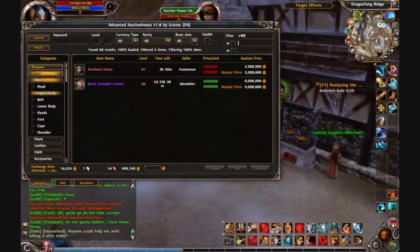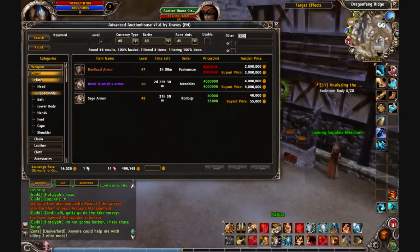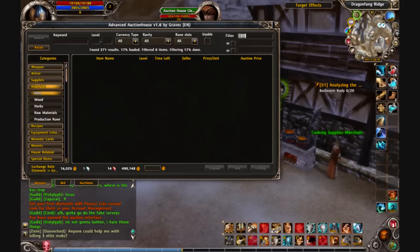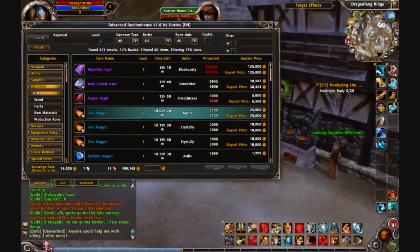So it makes using the auction house a lot easier. You can see the price per unit — let me get to something that shows it more clearly. Let's go to Materials, Ores, and take away the plus 40 filter and search again. There we go. You can see the zinc nugget.